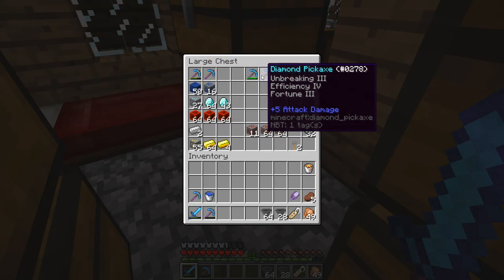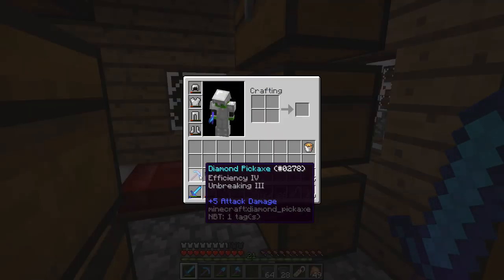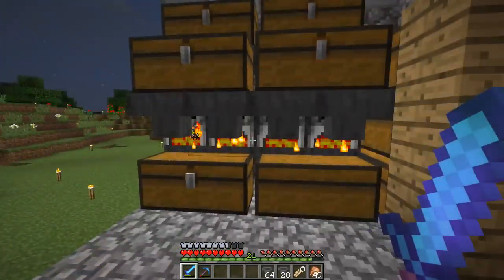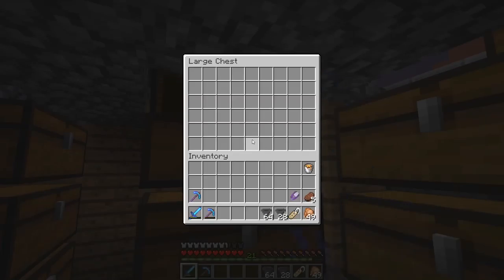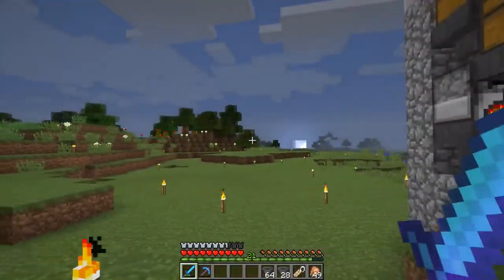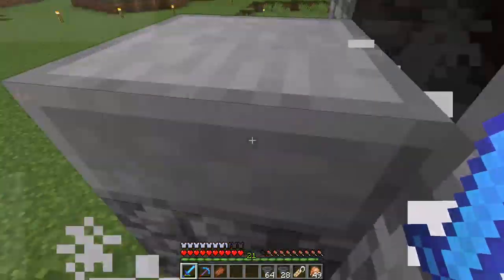I've also been mining a lot, so I've got some diamonds and redstone. I've been doing some enchanting and I've got two silk touch picks and two fortune picks. I've got a shovel with Efficiency 4 and Unbreaking 3, and a big axe with Efficiency 4 and Unbreaking 3 as well.